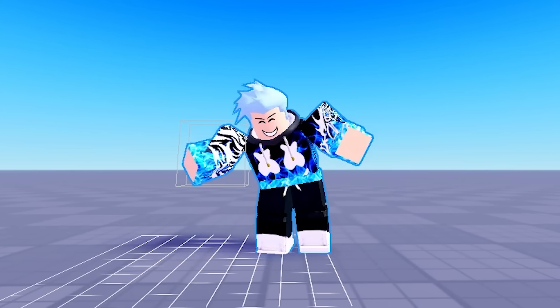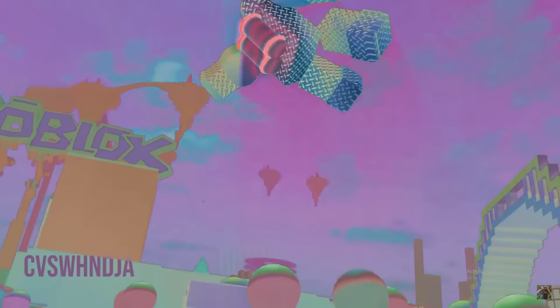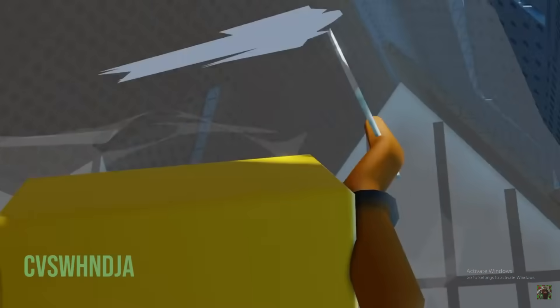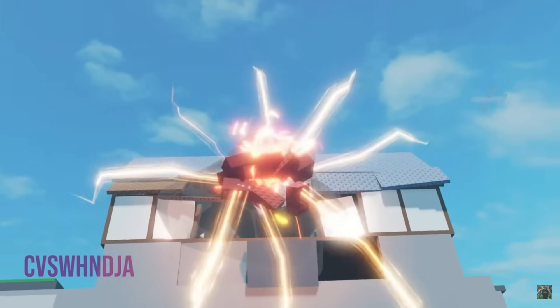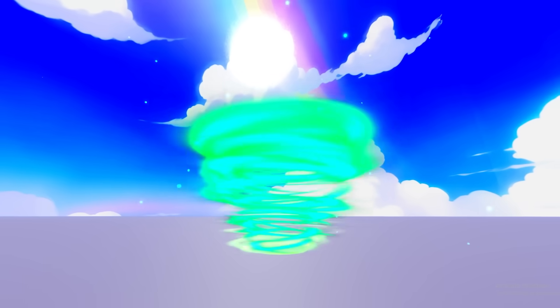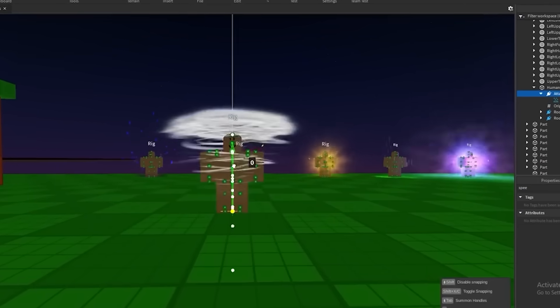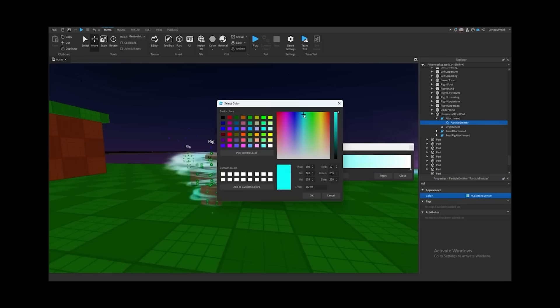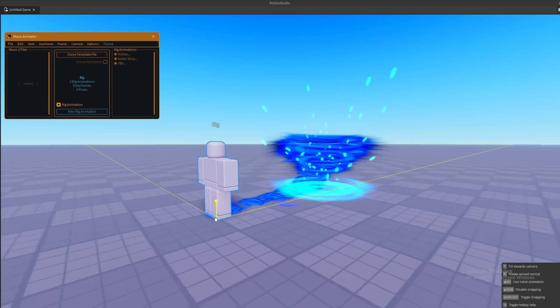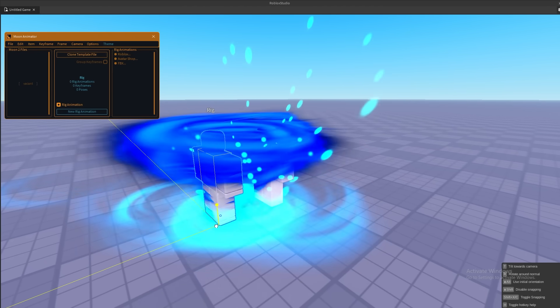After making a bunch of smaller projects, I felt pretty good about my ability to make smooth animations. But something I really want to master is mixing in visual effects with the animations because it'll make everything look way better. So today, I thought I would try to make a spinjitzu animation. I went with this idea because I already have the visual effect from my video where I tried learning Roblox VFX. There's one small issue though because I have no clue how to make the effect appear and disappear during the animation.